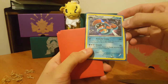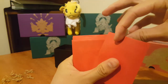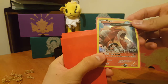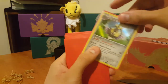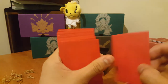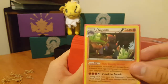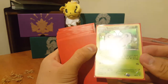So first card we have a Holo Rare Huntail. Now we have an Ancient Traits Holo. A Aegislash Holo Rare. Another Aegislash Holo Rare. A Gigalith Holo Rare. Butterfree Holo Rare.